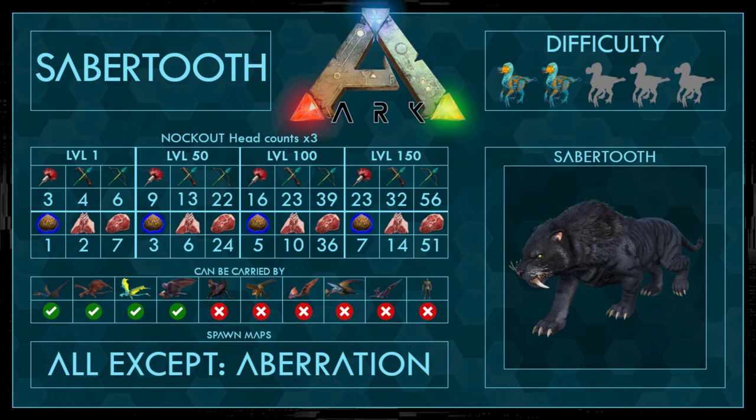To knock out, make sure to hit the head because it counts times 3. He doesn't need many narcotics in total, and also not much food — blue kibble would be the best. It can be carried by anything bigger than an Argentavis, and it spawns on all maps except Aberration. The difficulty is 2 out of 5 because it's pretty easy.